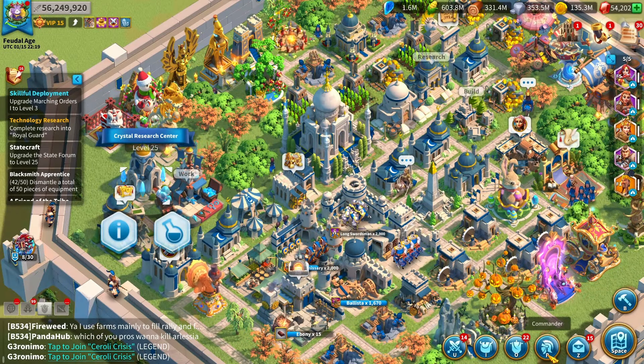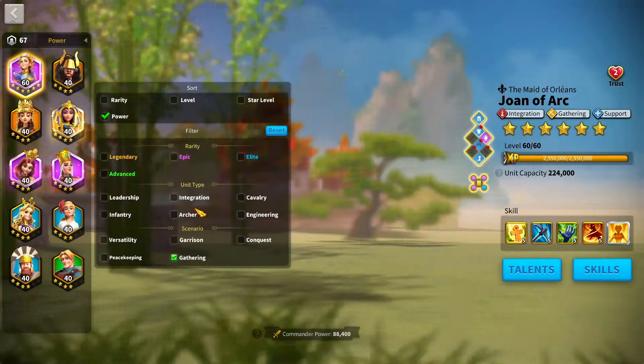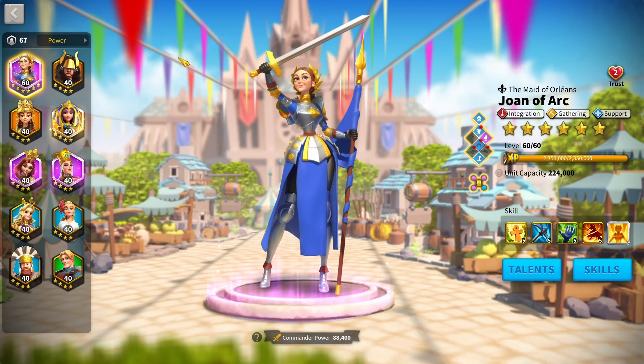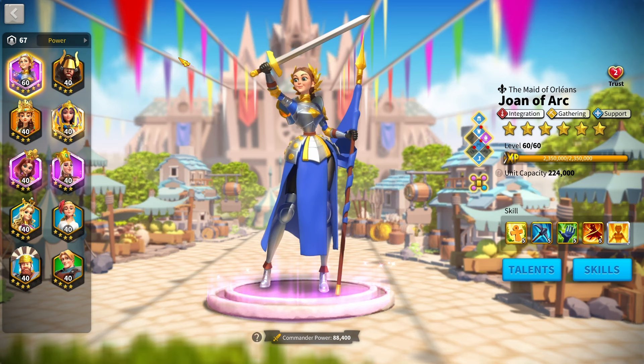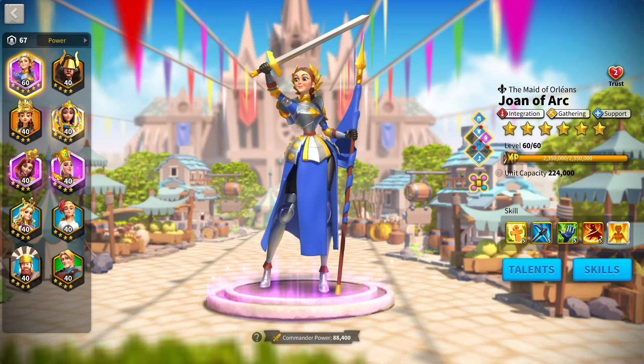The third tip for a new account is making sure you're maximizing your gathering efficiency. This is probably one of the biggest things you can do, because if you gather more resources, you can do more things — train more troops, upgrade more buildings, research more things. It's an exponential growth: more resources early game means you can increase your gathering speed, get even more resources, upgrade production buildings, and make resources while you're offline.